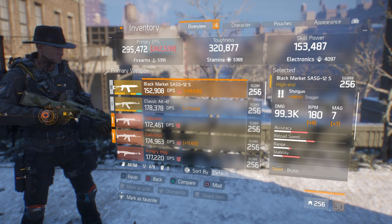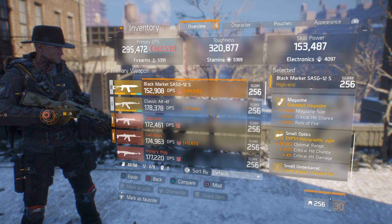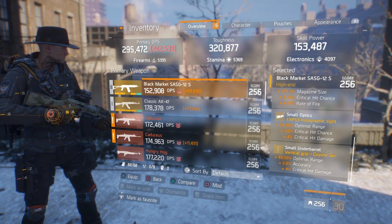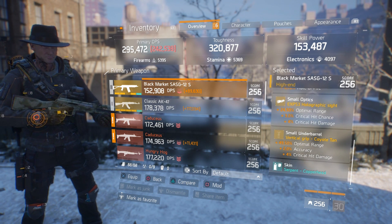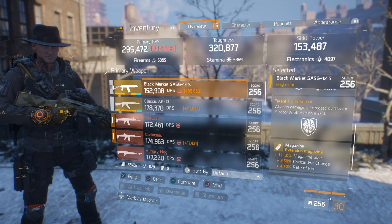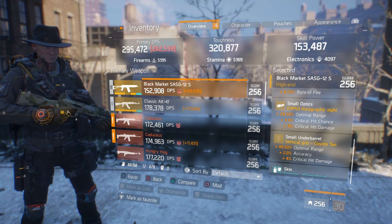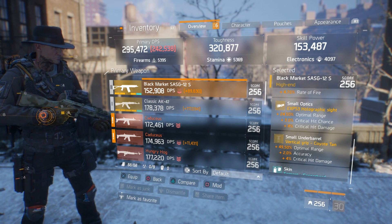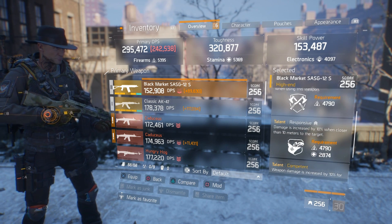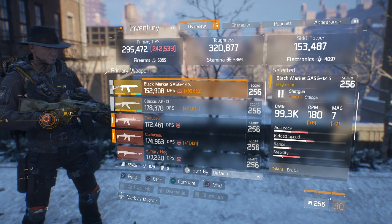Without further ado let's jump right in. Starting with weapons — the SASG 99 with 3K base damage running Brutal, Responsive, and Competent. In the magazine: 111 magazine size, 2.5% crit chance, 4.7% rate of fire. Small optics: 24.5% optimal range, 3% crit chance, 4% crit damage. Small under barrel: 49.5% optimal range, 2% accuracy, 4% crit hit damage. I'm well over 70% optimal range stacked which makes the SASG far more potent, and Competent increases damage every time I pop a skill.